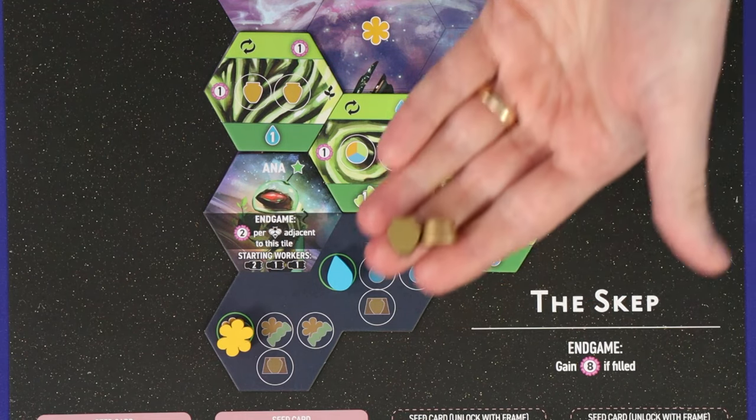Gain one of each resource printed or placed on the top of that planet — this means planets get more powerful as the game goes on. Some planets have a strength-four worker ability printed at the bottom, and if you took this action by placing a strength-four worker specifically — it's not enough simply to have the sum of worker strengths equal four — then you get to resolve that strength-four ability in the destination where the queenship lands.